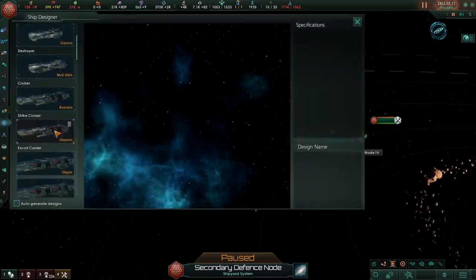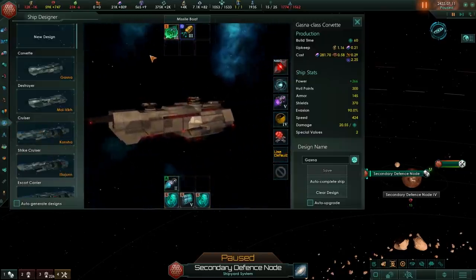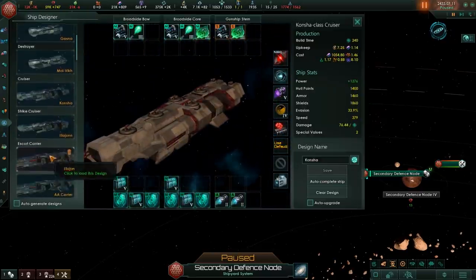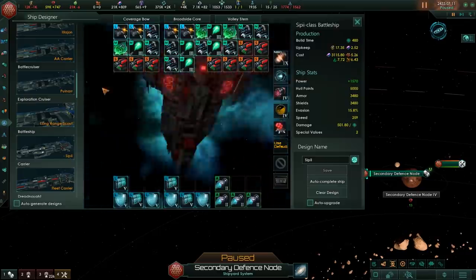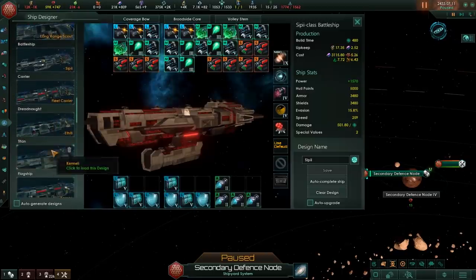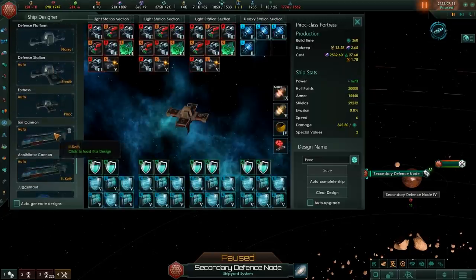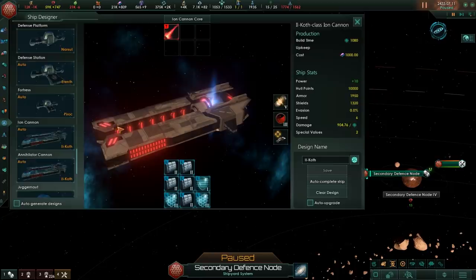Let's take a quick look at our ship designer. The Corvette is fairly straightforward — actually rather chunky, gives a very Homeworld feel to it, especially with that bow. The Destroyer, same deal. The Cruiser. The Battleship, which is basically a smaller version of the Automated Dreadnought — wonderful. The Titan is an even chunkier version of the battleship. And then of course we've got our stations, defensive stations, fortresses, Ion Cannon — which looks very similar to the Humanoid cannon sitting on the front of the Titan.